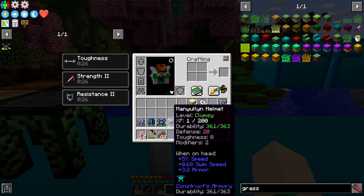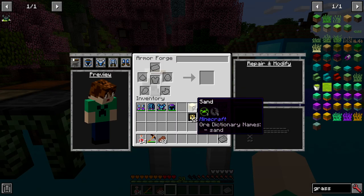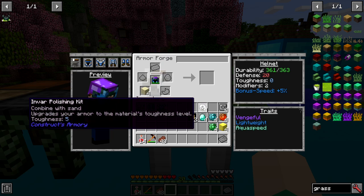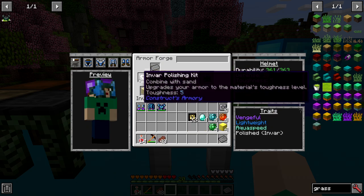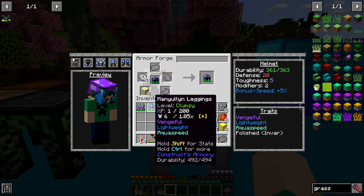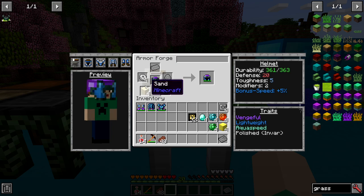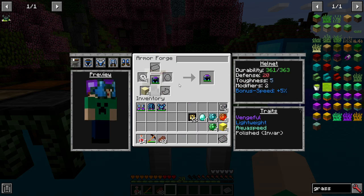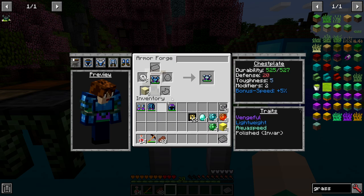Back at our forge, you might be thinking: why don't you care about toughness? All my toughnesses are level zero and defense is 20, so we have full armor but not full toughness. The reason I say don't worry about toughness at all is because all you've got to do is add an invar polishing kit, which has toughness level five — the highest — and you instantly get the max toughness on every item. So it doesn't even matter what material you make it of.